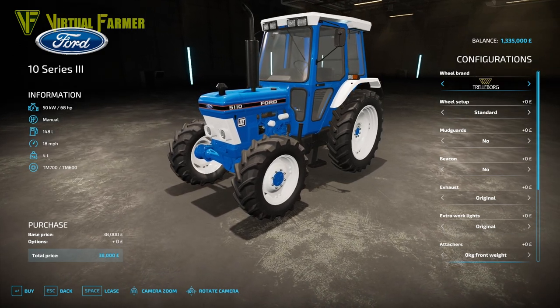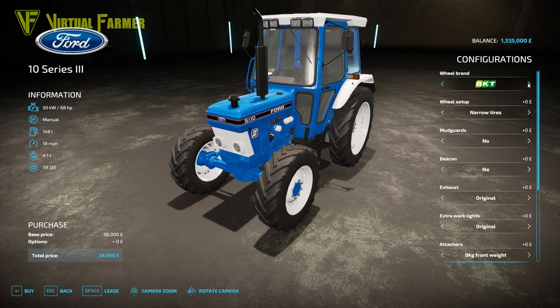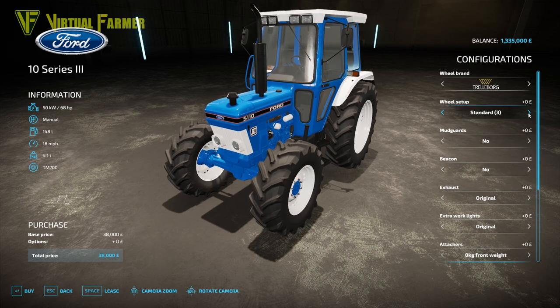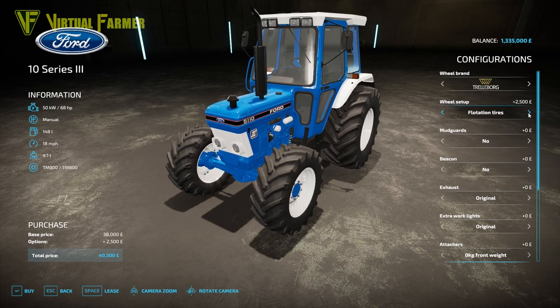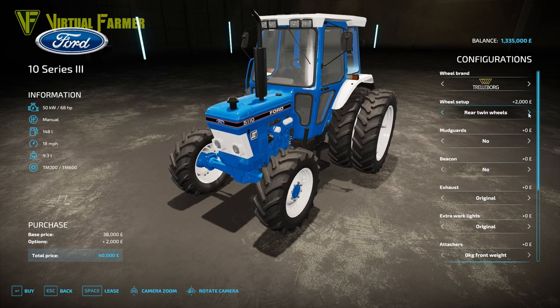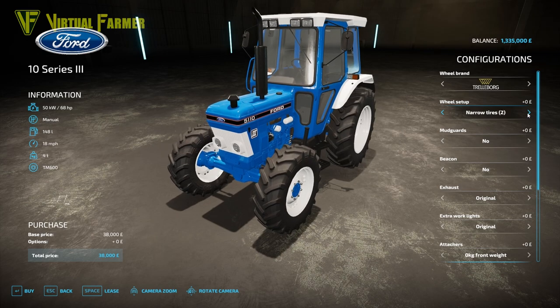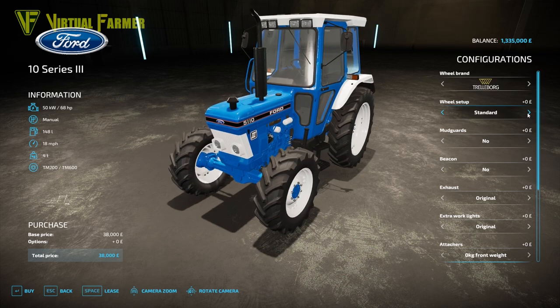First up we have the Ford 10 Series 3. We've got a variety of wheel brands on this: Trelleborg, Michelin, Continental, Mitus, BKT and Verderstein. We have a variety of wheel setups across these brands as well - Standard, Standard 2 and Standard 3, Wide Tires and Wide Tires 2, Flotation Tires and Flotation Tires 2, Rear Twin Wheels, Rear Twin Wheels 2 and Rear Twin Wheels 3, Narrow Tires, Narrow Tires 2 and Narrow Tires 3. So a lot of wheel options available on this tractor, with and without mudguards.